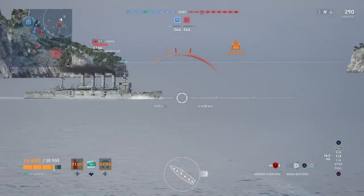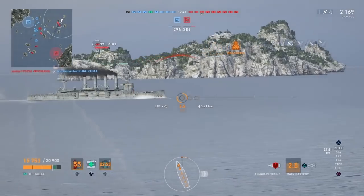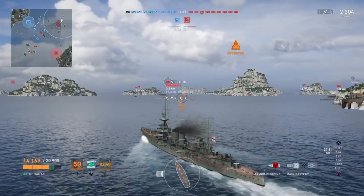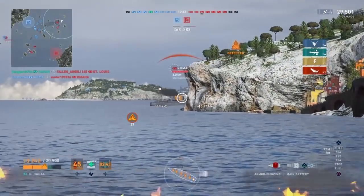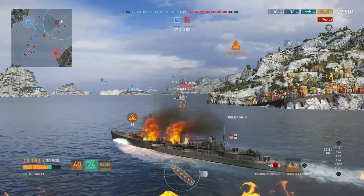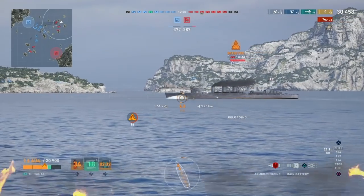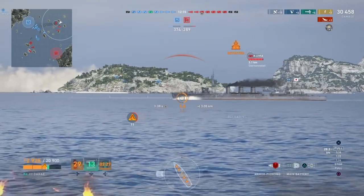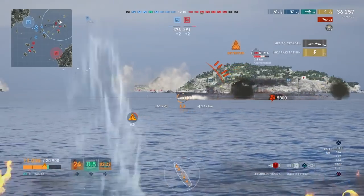This is how you want to ideally deal with incoming torpedoes: speed up and then turn into them. It makes dodging them not necessarily easy, but that's going to give you the best chance. Alternatively, you can turn away from them. What you don't want to do is what that guy did — stay sideways. There are going to be situations where you don't have the speed or your rudder is not in position to turn properly and you're just going to have a hard time. But to get better at avoiding torpedoes, just practice turning into them — it's going to give you the best chance.